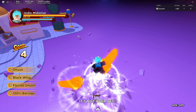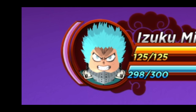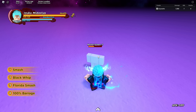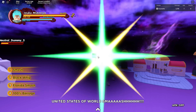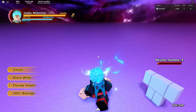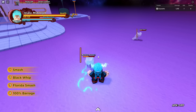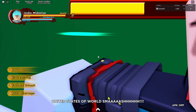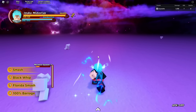There's also an ultimate — you see a little purple bar at the top left. Once it fills up after doing damage, you have an ultimate. It's an M1 move, so you have to use it into an M1 combo. It does a lot of damage — I think it's like 40 or 50. It's not blockable, but it doesn't have that much range and you need to M1 combo into it, so be careful.